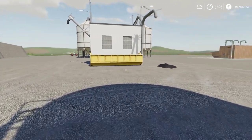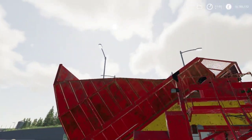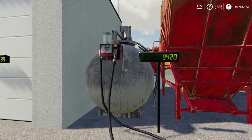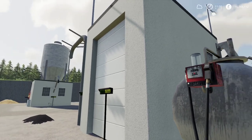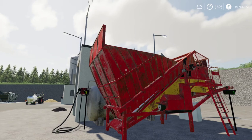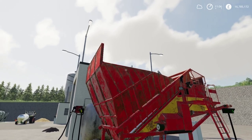Moving on to the potato cooker — using a belt or front loader, you put regular plain potatoes straight off the field into it, along with diesel and water. After putting 8,000 liters of potatoes in, I got 7,200 liters of cooked potatoes and 800 liters of compost. So per 1,000 liters of potatoes you put in, you get 900 liters of cooked potatoes and 100 liters of compost.